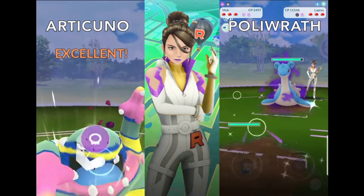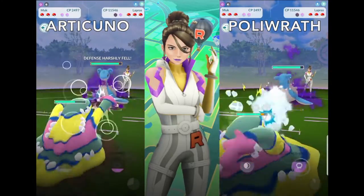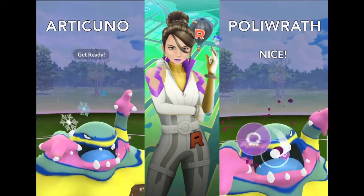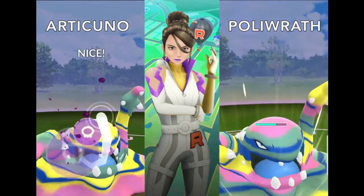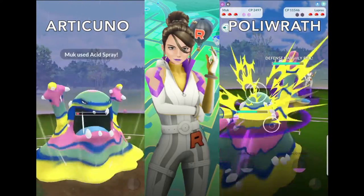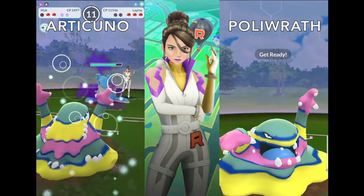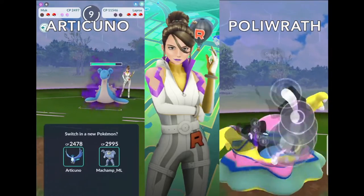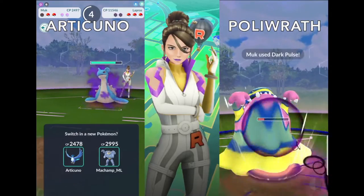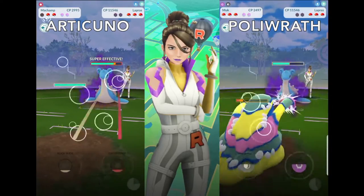Polywrath will throw in a couple of punches before switching over to Alolan Muk. We see both Alolan Muks dishing out Acid Spray to take down the second shield almost at the same time. While waiting for Machamp to come in on the left, Alolan Muk on the right is able to get off a Dark Pulse, though it doesn't do much and Alolan Muk goes down.